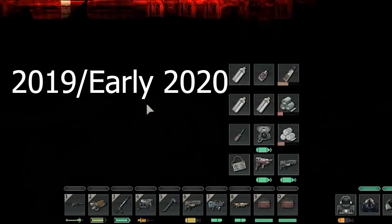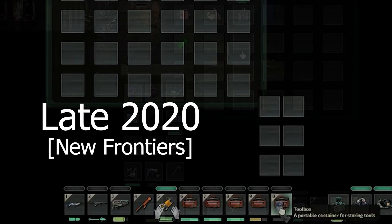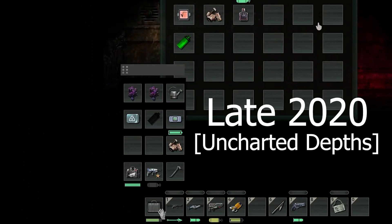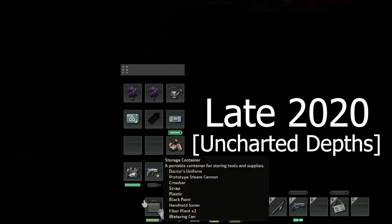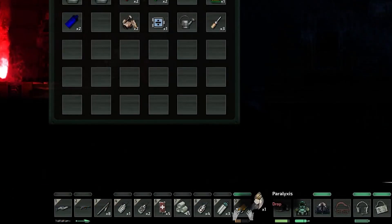First, they changed toolboxes to only have six slots, but that wasn't nearly enough, so they gave toolboxes back their 12 slots, but made it so you could only carry it in your hand and not in your inventory to keep people from stacking them. They balanced this out by adding a slot for a tool belt, which expanded the inventory by 12 spaces, but was not able to hold large objects such as plant pots or rifles. Then they reduced the number of slots in the tool belt to six.